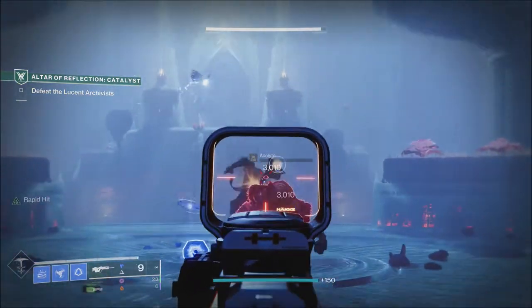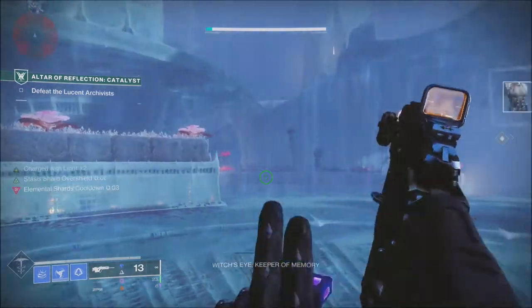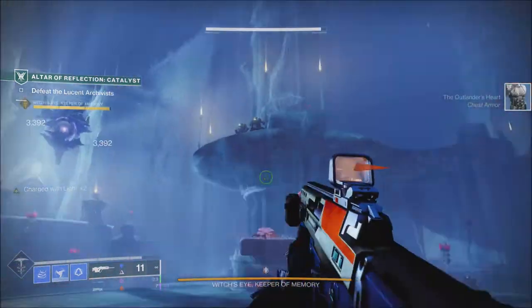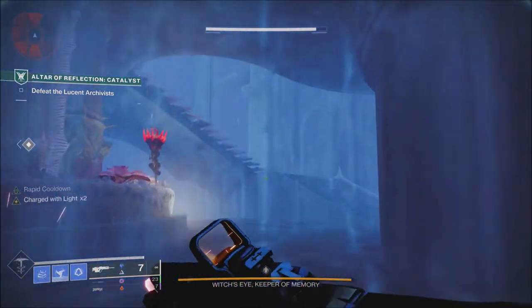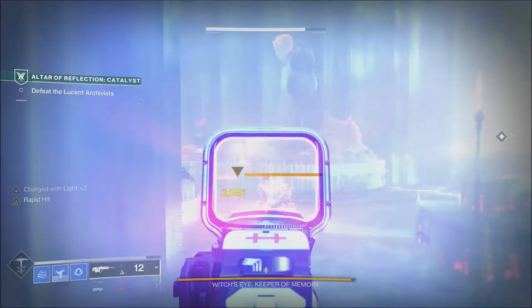We'll have eight new challenges available this week. In this week's Raid Challenges, we'll have the Vault of Glass. It does not look like we're going to have anything from any other Raids this week, but the Vault of Glass Challenge will be the Atheon Encounter Challenge. If you do that on normal, you will get the extra chest. If you do it on the Master version, you will get that extra chest and the Corrective Measure.